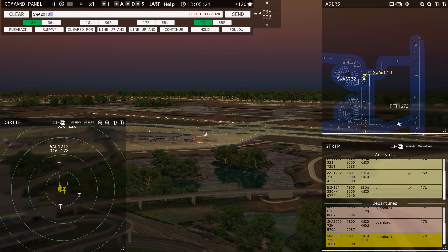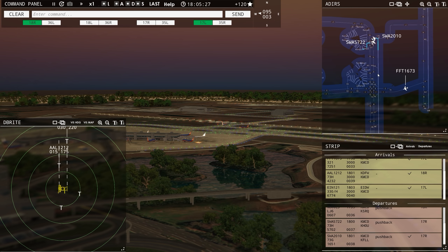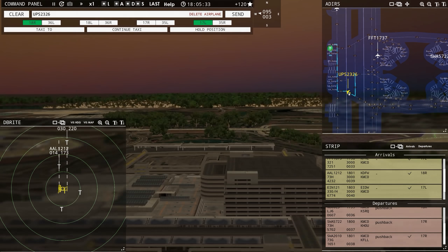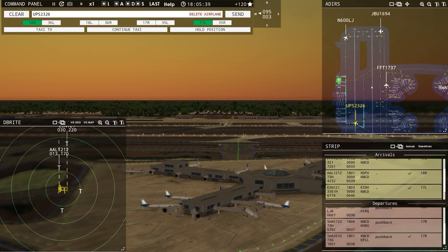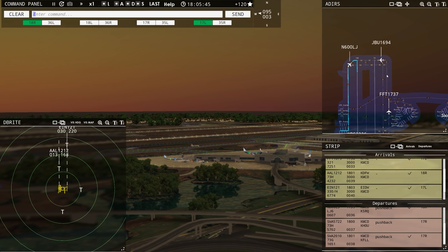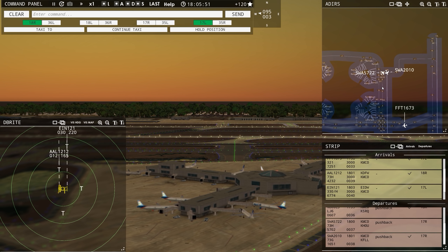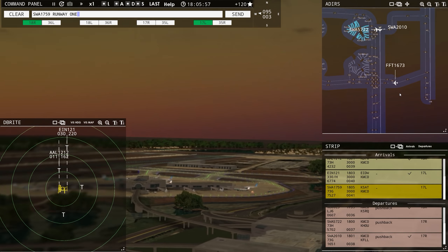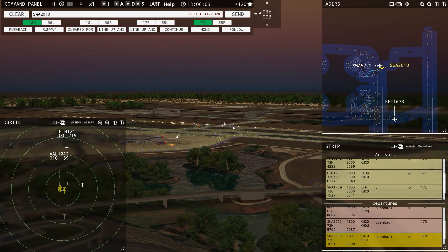Southwest 2010, runway 17 right, clear for takeoff — runway 17 right, cleared for takeoff, Southwest 2010. Southwest 5722, runway 17 right, line up and wait. UPS is crossing but taking three days to do it. 175 Niner with you, runway 17 left. 600 Lima Juliet, runway 18 right, clear for takeoff — get on out of there! He's clear — UPS is there, he goes right there.